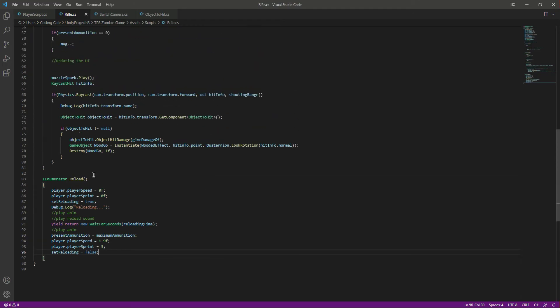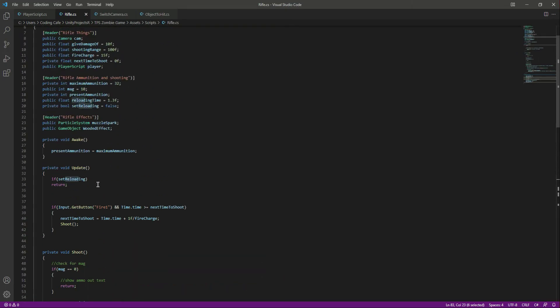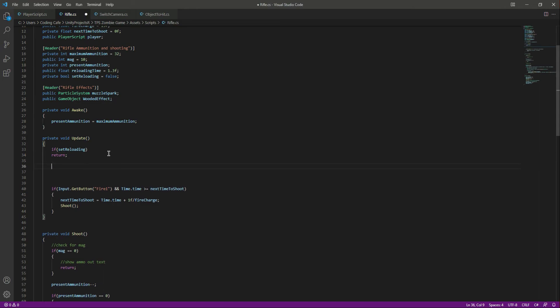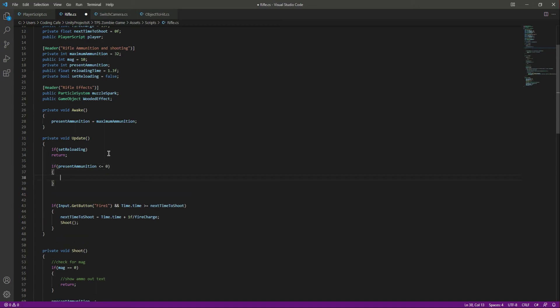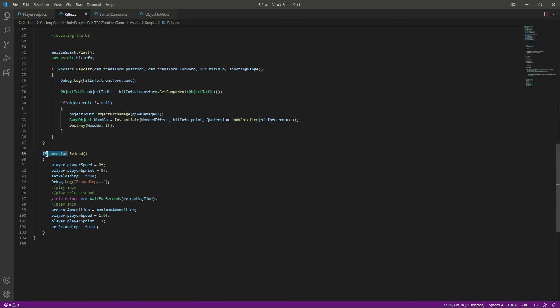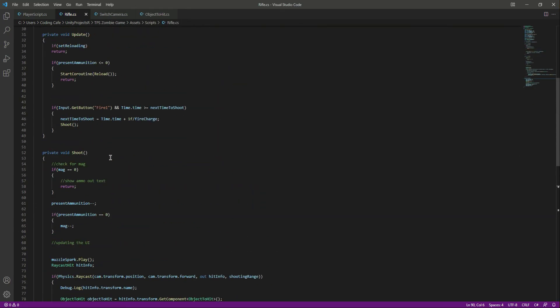Now we need to call the reload function when ammo becomes zero. In the Update function, if present ammunition is less than or equal to zero, we call StopCoroutine, pass the reload function, then StartCoroutine. Make sure to use StartCoroutine because you can't call an IEnumerator function without it, then simply return.